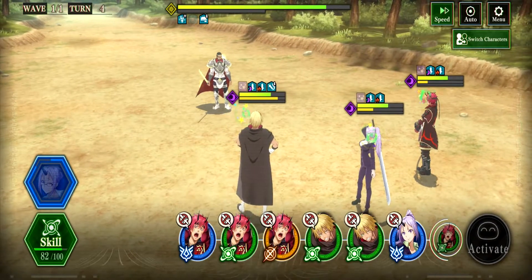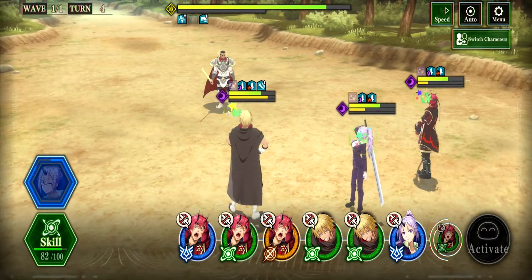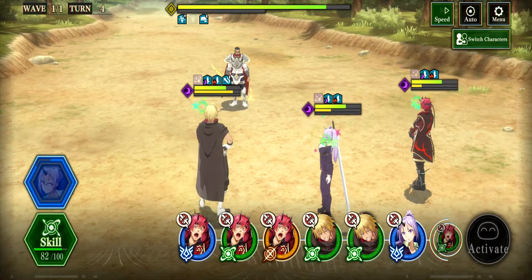You know what I was always curious about — if you're stunned and one of your teammates isn't stunned, can you just un-stun? Turn 30 stun — we can't do nothing, so let's see what we can waste.